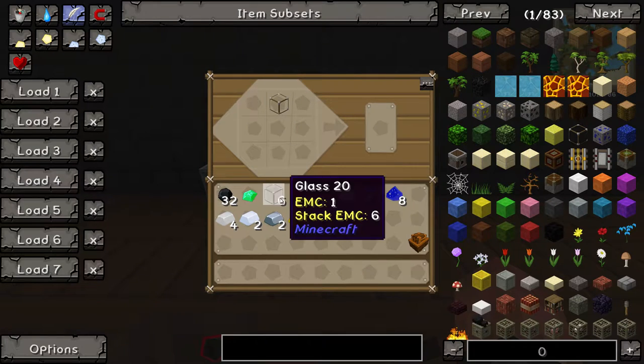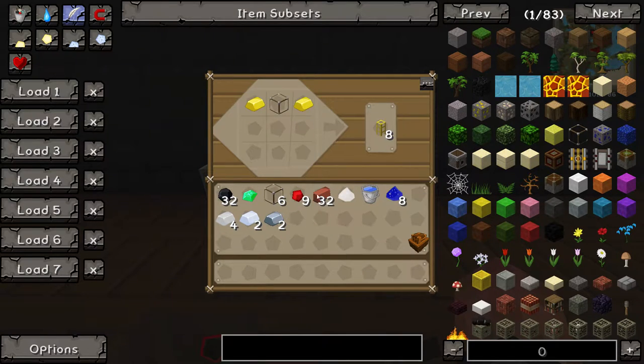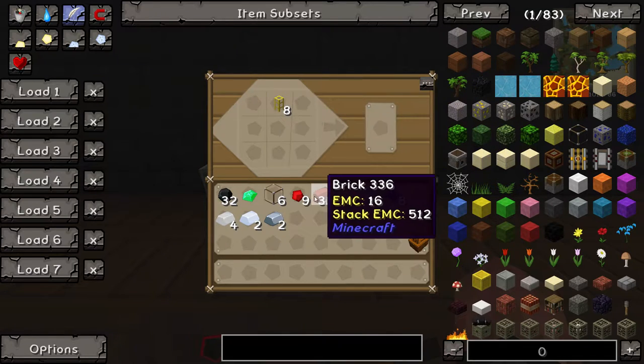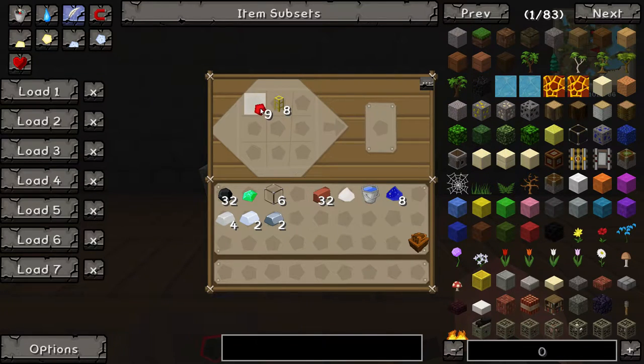You want to get a piece of glass and this gold bar right here, and you will get a golden transport pipe. Put that pipe in here and then get the redstone — you just need one.